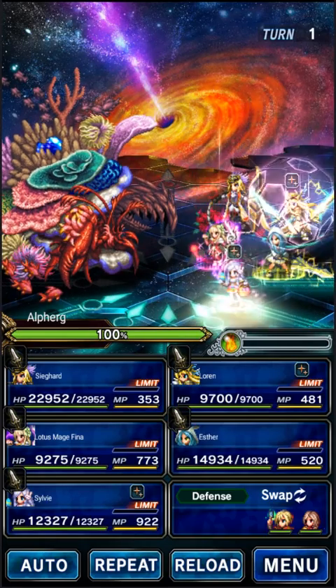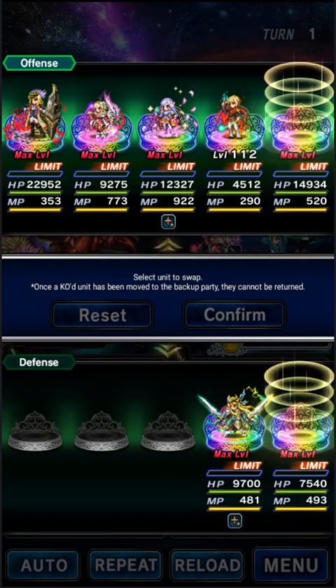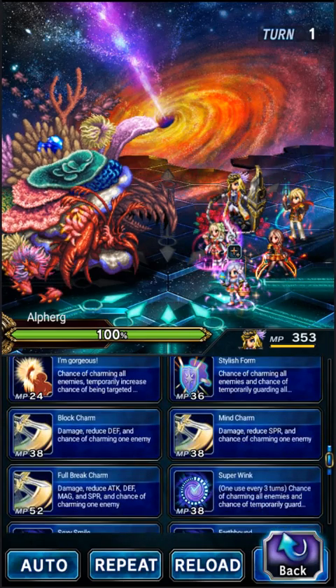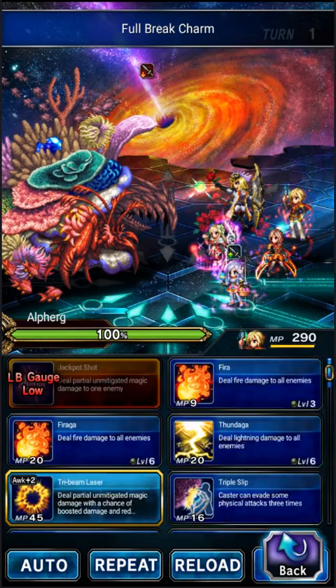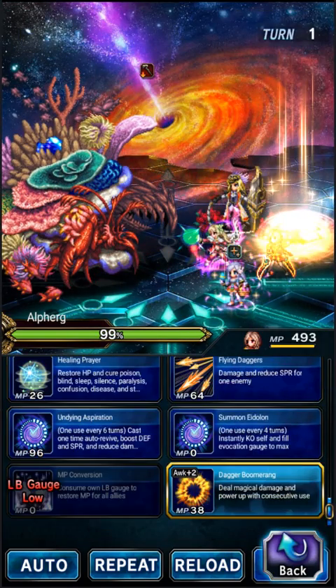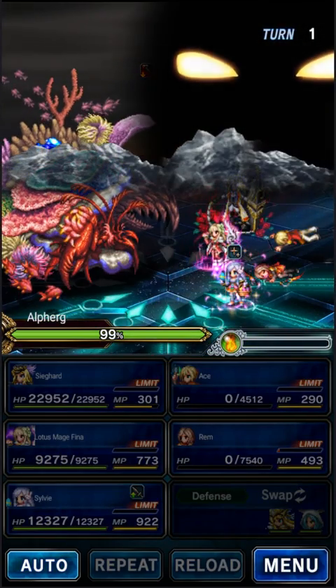So, we're going to get into it with Alferg. The first turn, he's going to do a big strong AoE physical attack, but we're going to just face tank it with our units. We're going to hide the two DPS and breakers, because the boss imbues on his first turn and I don't want my DPS imbued. Seacard is going to break the boss with full break charm. Ace is going to kill himself to fill the Esper gauge, and we're going to summon Rammus. Rem's going to kill herself to fill the Esper gauge and we're going to summon Titan. The Esper mission is now complete on turn one.